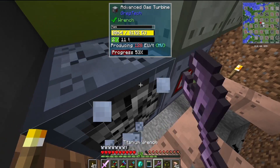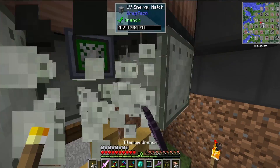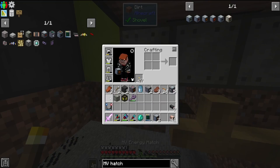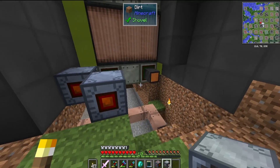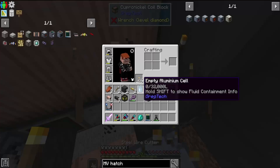Now once we have these energy hatches, we need to do the blast furnace shuffle. We were using a single medium voltage turbine to run two low voltage hatches, but now we need four amps of medium voltage to get to high voltage, and that means we need four medium voltage turbines because we don't have stainless steel yet.